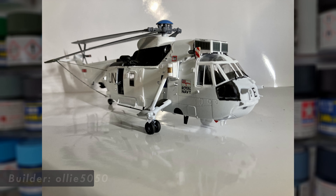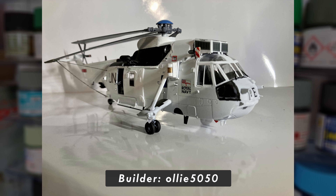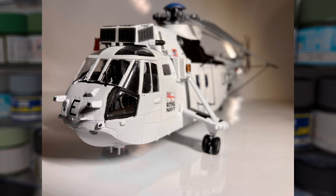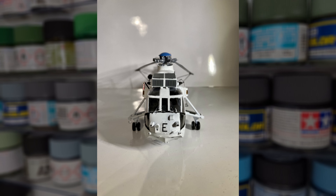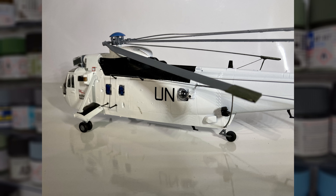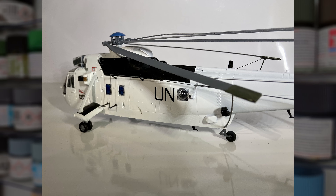It's a helicopter, and a unique one at that. This UN Sea King was submitted to the GB by our very own Sea King enthusiast, Ollie 5050. There's definitely no doubting that this aircraft is his favourite. Featuring the very unique white UN scheme, this model is truly an eye-catcher, and adds a lot to the group build as a whole. There's some lovely masking going on with this build, along with an overall fantastic finish. So very good stuff, and thank you for submitting.